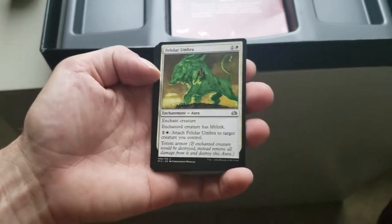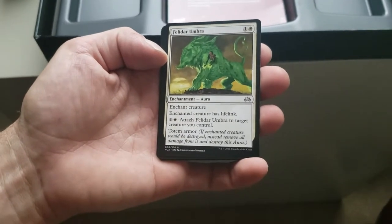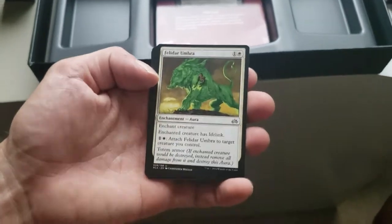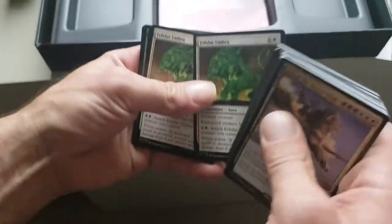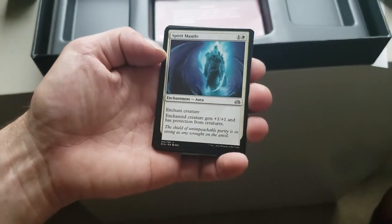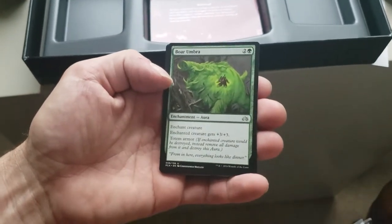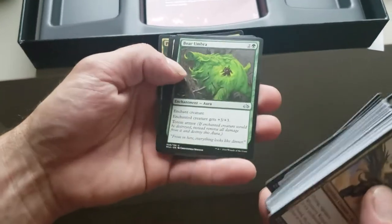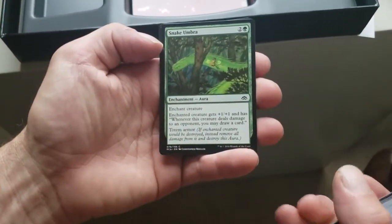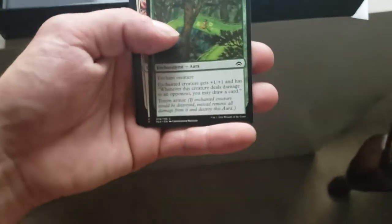Felidar Umbra — enchant creature, enchanted creature has lifelink. Pay one colorless and one plains, attach it to target creature you control, so you can jump that back and forth between creatures — that could be kind of fun. Spirit Mantle — enchanted creature has +1/+1 and protection from creatures. Boar Umbra — enchanted creature has +3/+3, Totem Armor. Snake Umbra — enchanted creature has +1/+1, and whenever it deals damage to an opponent you may draw a card — that's how they get their extra draw.